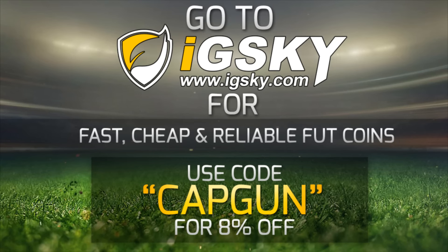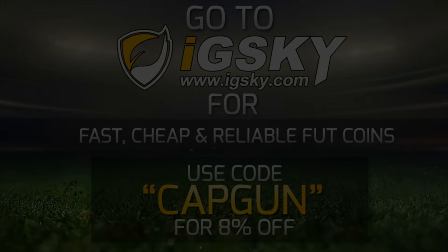If you guys need Ultimate Team coins, go check out idsky.com — their link is down in the description. They have a variety of different ways of delivering coins, even with the price caps. They're fast, cheap and reliable. Use code CAPGUN to get yourself a discount.